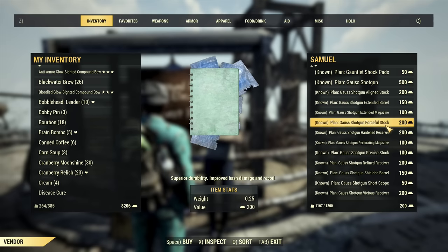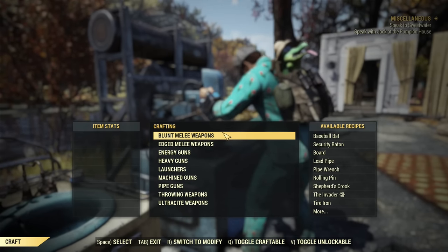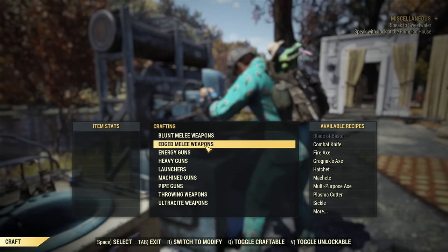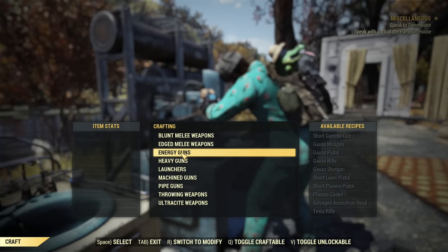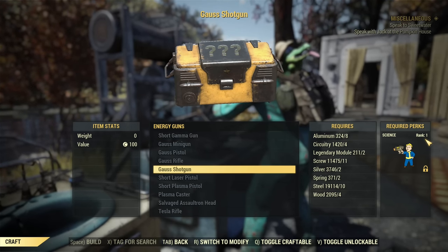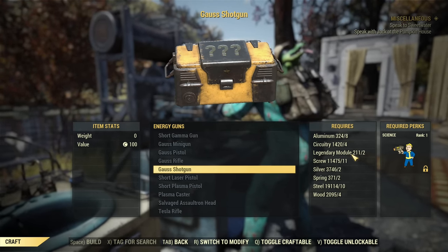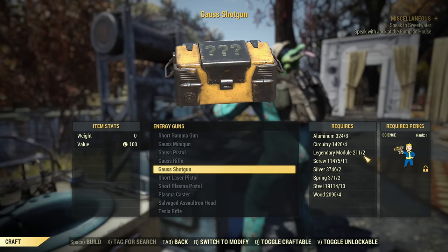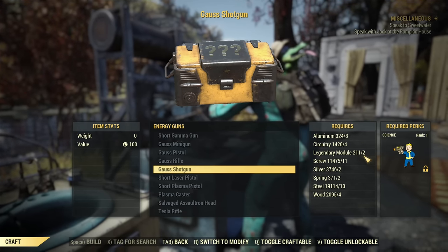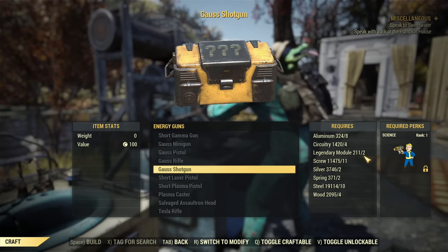Modifications are much cheaper and you don't need to buy them all. To craft the weapon, under the weapons workbench you will find it in the category Energy Guns. In order to craft one, you need to equip Science Rank 1 and spend resources, including two legendary modules. You will get a Gauss shotgun that will fit your level.